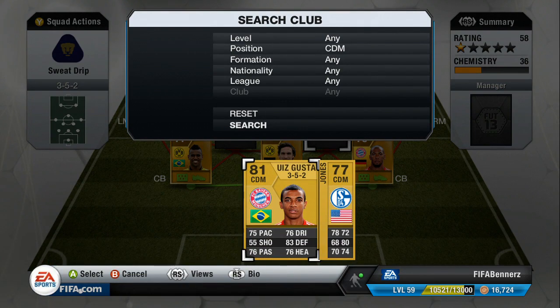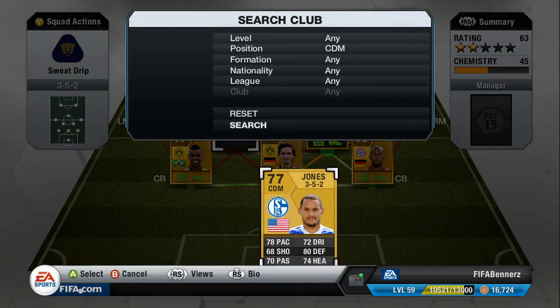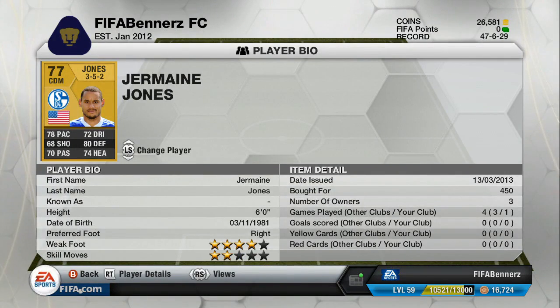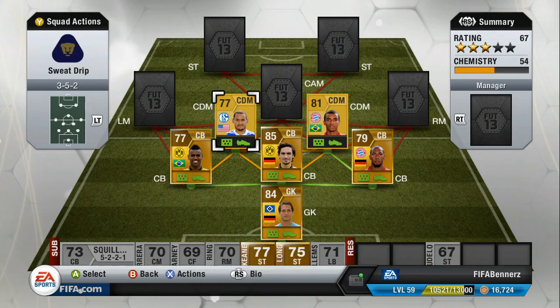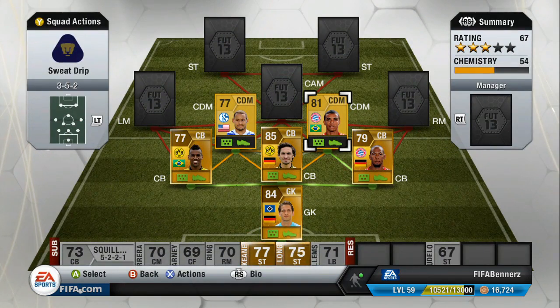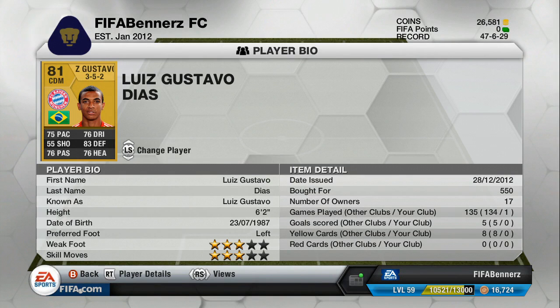Going into the CDMs, we've got Luis Gustavo and Jones from FC Schalke. I've played one or two games with this team so far. Jones is a monster — 78 pace, 80 defending, 64 heading, 70 passing, 72 dribbling, and 6 foot tall. Really confident in the middle, and his shot is better in game than the 68 stat suggests — I thought it'd be about 75. Luis Gustavo is 6 foot 2, with 83 defending like a centre-back, 76 heading, 75 pace, 76 dribbling, and 76 passing — a really solid player for the price.